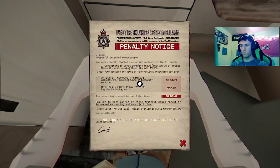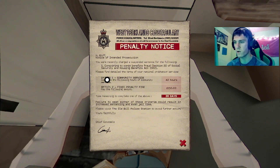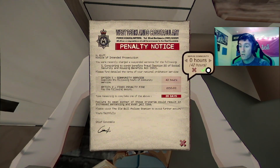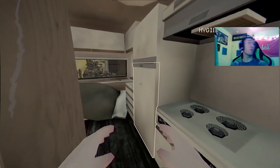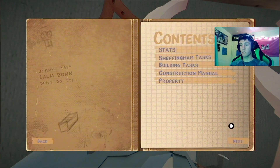Uh-oh — penalty notice. You were recently charged a suspended sentence for conspiring to commit benefits fraud. Please complete the following amount of hours in community service. All right, we'll do three hours of community service right now. Are you for real? Okay, well — I figured out what crime I committed.